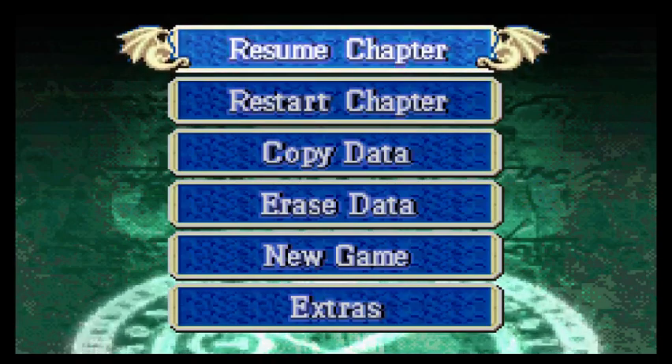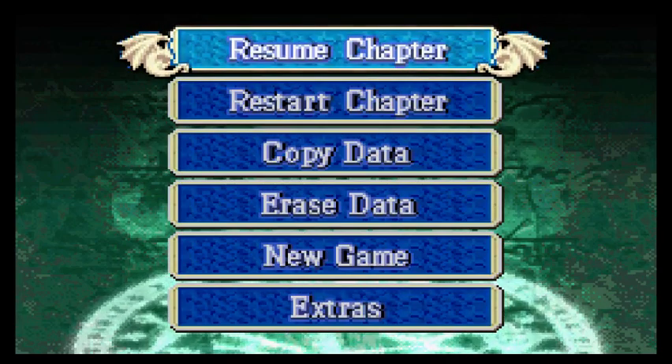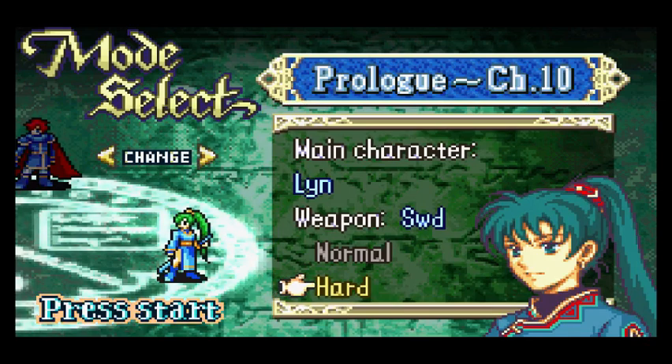I'm gonna be honest — I hate the tutorial in this game. It really holds your hand all to hell, and it's just unpleasant. So what I'm gonna be doing is starting a new game on Lyn Hard Mode to skip all of the tutorial crap. It'll still be a tutorial — you'll still get all the benefits from playing Lyn's Mode, all the characters that carry over will still have their stats. But we don't have to sit through a bunch of nonsense as the game leads us along. I'll try to explain everything, maybe better than the game — probably not, I'll probably miss a lot of stuff.